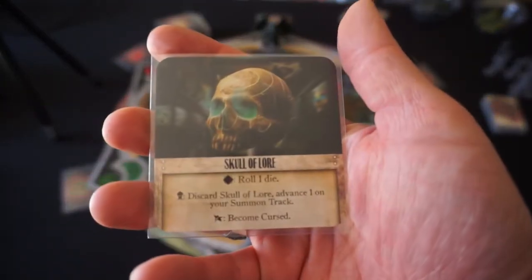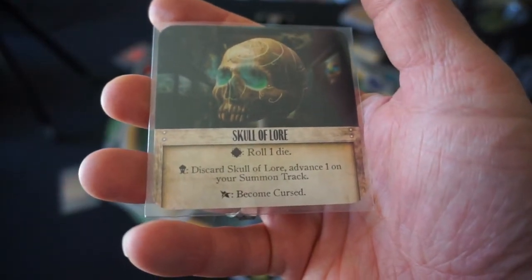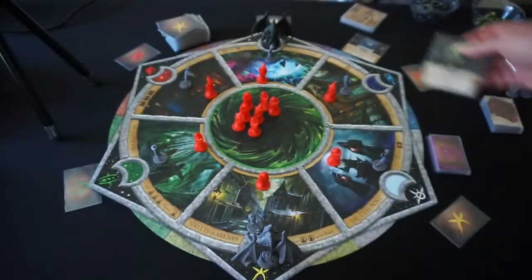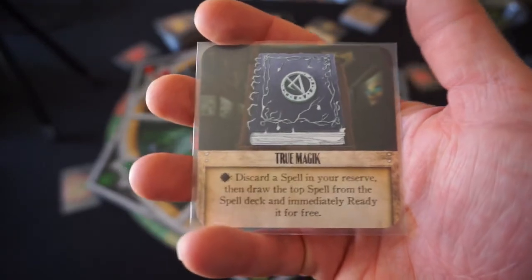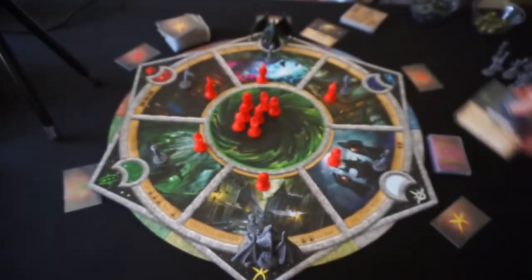Let's look at our starting artifacts. We have the Skull of Lore: exhaust it to roll one die. On a cultist result, discard the Skull of Lore and advance one on the summoning track — but if you roll a Greater Elder Sign, you become cursed. The other artifact is True Magic: exhaust this to discard a spell in your reserve, then draw the top spell from the spell deck and immediately ready it for free.